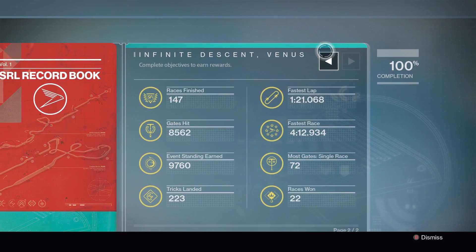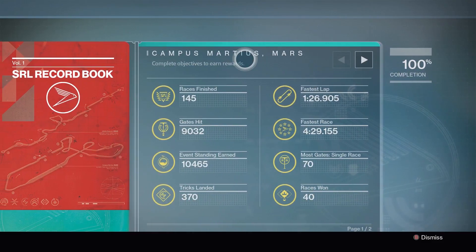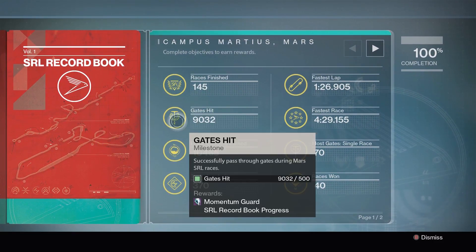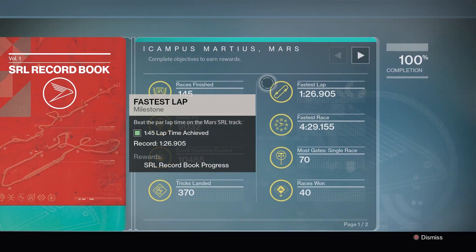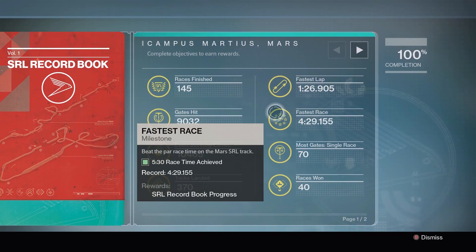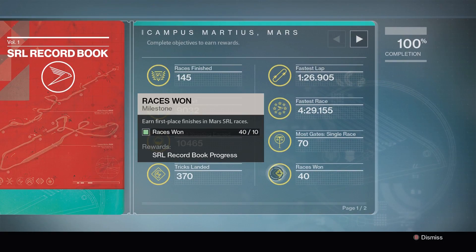The first page was for Mars, the second page is for Venus, because last year there were only two maps. For Mars, you needed to complete 25 races, hit 500 gates — the gates are the blue things on the tracks that you go through and they give you a boost. You needed to earn 1000 SRL rep points, perform 100 tricks with the D-pad, and the fastest lap was tracked. You needed to beat 145, beat 530, hit 65 gates, and win 10 races.